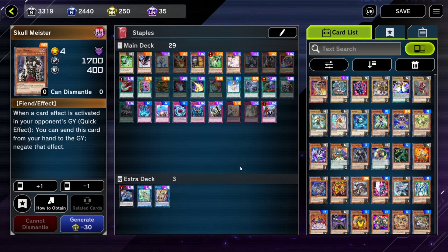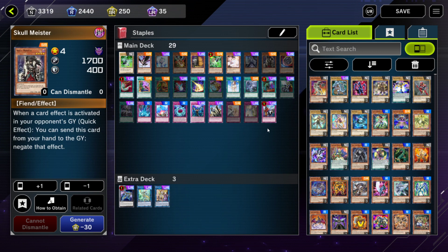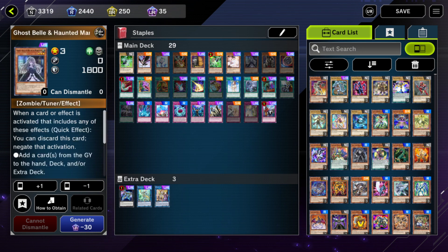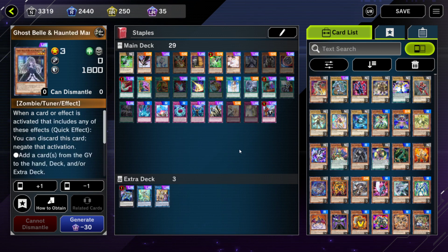Skullmeister is another card for countering graveyard abilities — specifically effects that activate in the opponent's graveyard. Like Ghost Belle, it's really good against certain decks but not great against others. I think in most decks it's a little niche to craft, but it's also only a Super Rare. So if you're going to craft either Ghost Belle or Skullmeister, it's probably worth going for Skullmeister first.